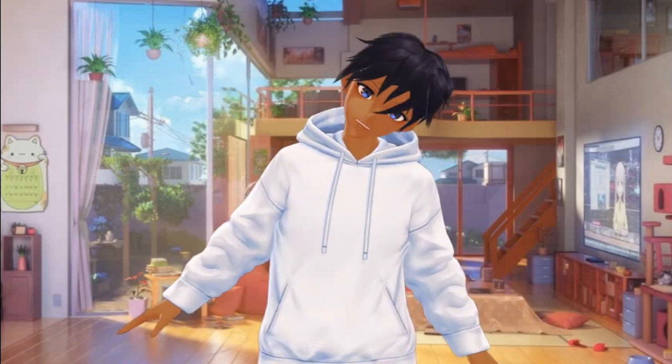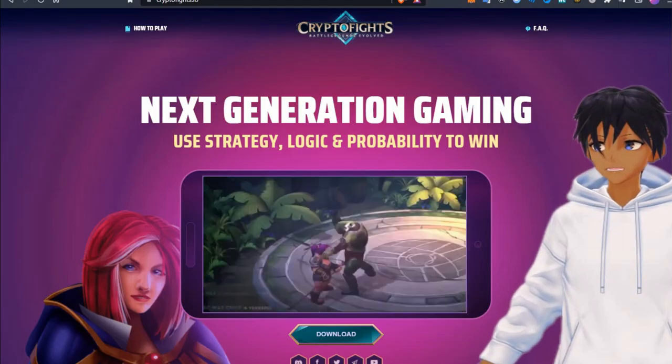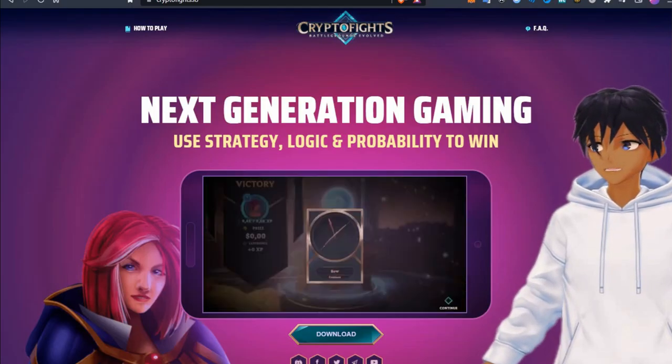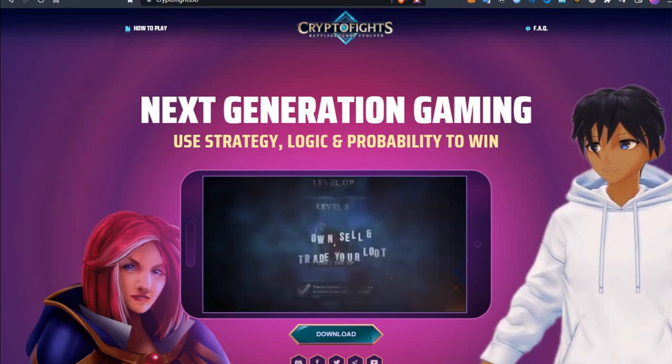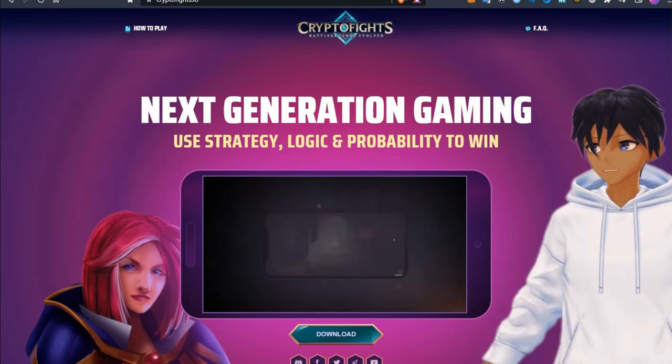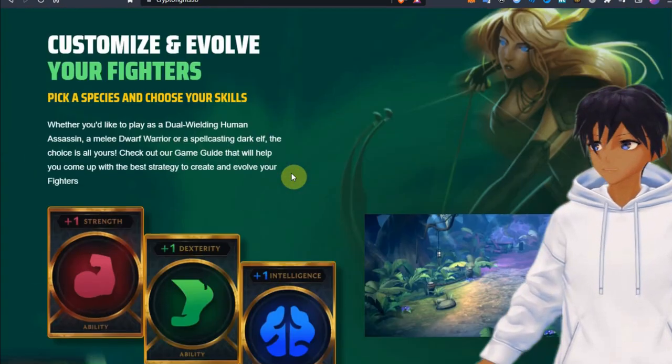Customize and evolve your fighters. Pick a species and choose your skills. Whether you'd like to play as a dual-wielding human assassin, a melee dwarf warrior, or a spellcasting dark elf, the choice is all yours. Check out their game guide that will help you come up with the best strategy to create and evolve your fighters.